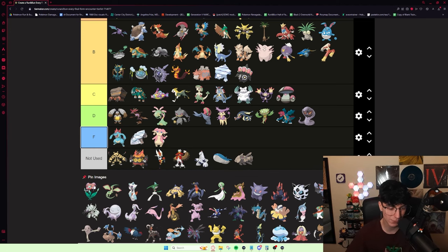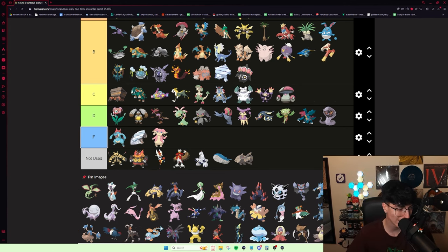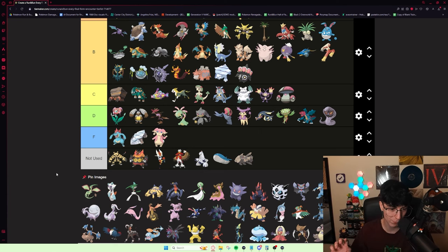Florges is okay — it's really specially bulky and gets Defog, but you're not getting it until super late into the game. At that point you definitely already have another Fairy type. Flygon — I have never once had a good Flygon. They're all absolute trash — every time I have one the IVs are terrible. It gets First Impression if you delay the Trapinch evolution to level 44, which is really good. Its typing is decent, you can get Scale Shot, and Draco Meteor is pretty good. It's a pretty solid mon. I want to put it high B tier.